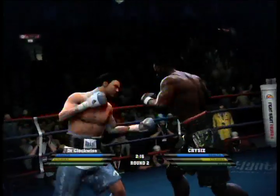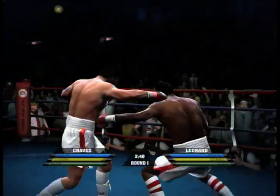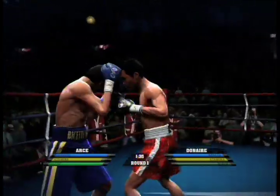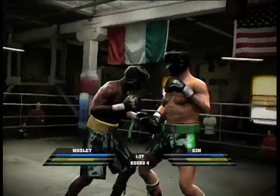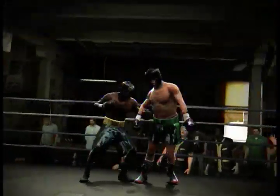These seemingly small changes have transformed Fight Night Round 4 into an even more convincing boxing simulation than its predecessor, but have taken away a certain sense of control. Rearing back for a massive Haymaker may not have been the wisest move in the last game, but it gave the feeling that you had total control of your boxer's arm. That feeling isn't as strong in Round 4, but it's easily a fair trade-off for the game's true-to-the-sport feeling and blistering speed.